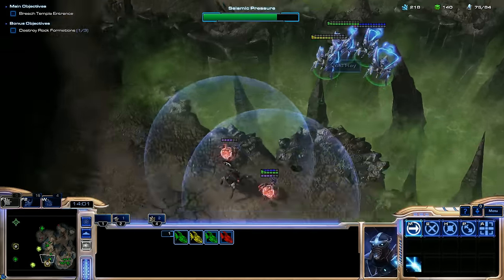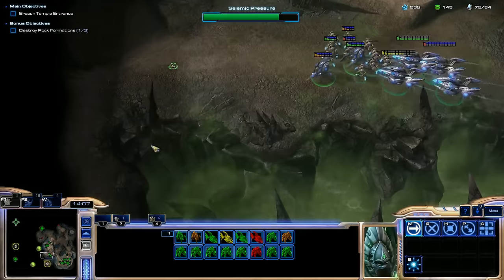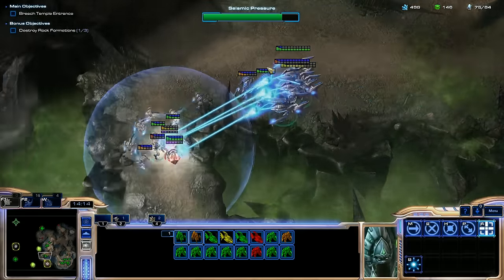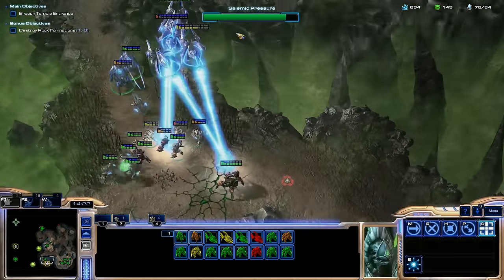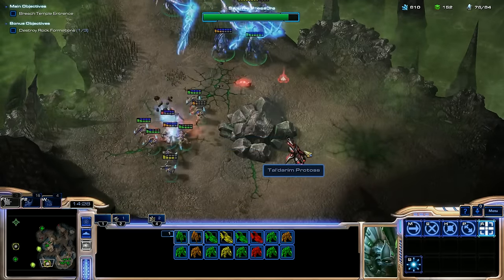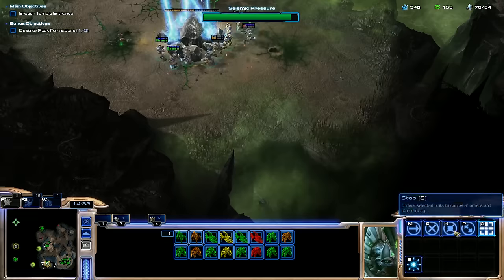Don't lose another Void Ray. I need more stuff. I can just send my ground units over there — as long as I kill the Scout, my other stuff can murder these other units. Get in there, Zealots. Zealots are more invaluable than they seem — I need my Stalkers and Void Rays dealing damage without dying, and that's exactly what they're doing.